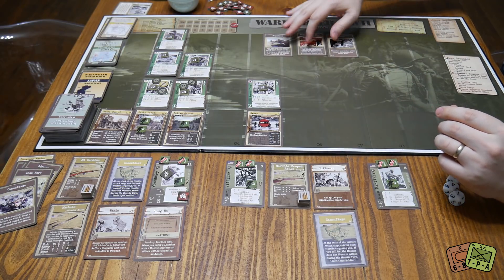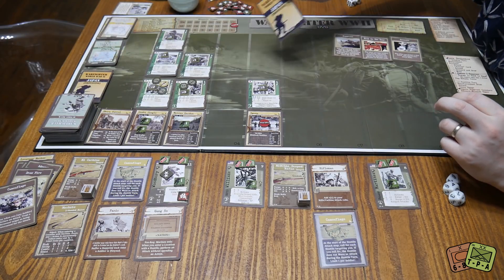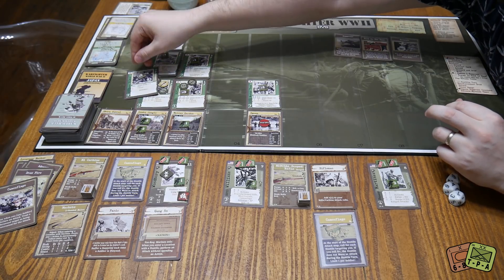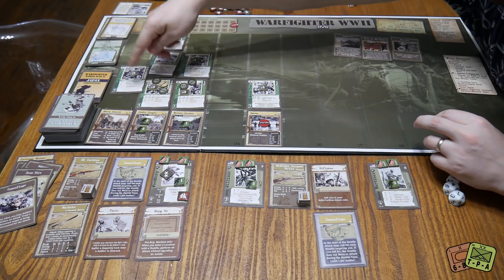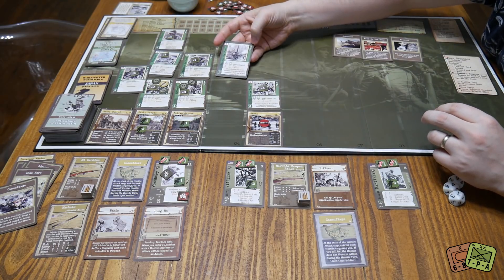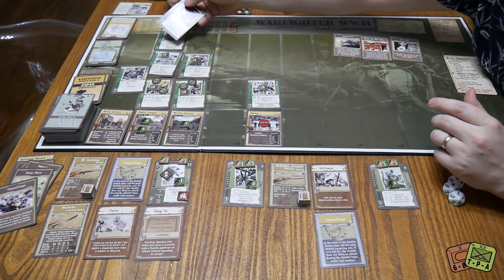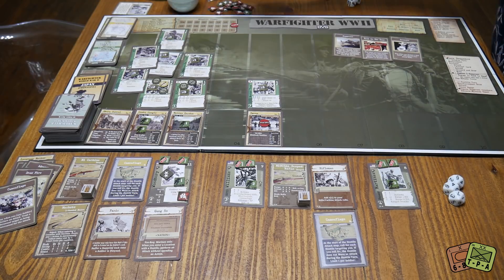We do the hostile reinforcement draw. For the Light Jungle we pull zero through one and get a zero — a lone soldier pops up and he's going to attack number two. Then the Native Garden — we're looking for zero through one and it's a two, so nothing. Then the Officer's own reinforcement pull — he pulls a two, which is within reinforced 0-2 range. An NCO shows up. He's going to attack number three. We're starting to get very overloaded and overwhelmed.